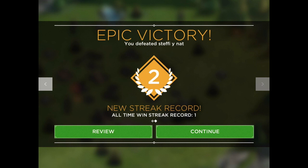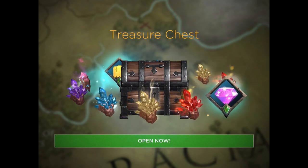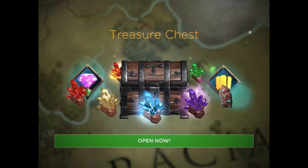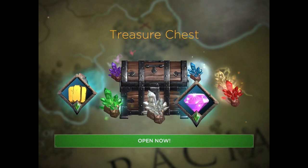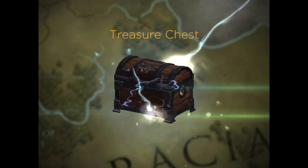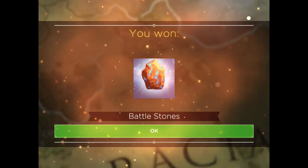After a win streak of two, for example, you get a treasure chest, and it can contain any of these items — gold, diamonds, and objects called Primus. Primus is used to upgrade or advance your Ancients and to get more powerful spells.